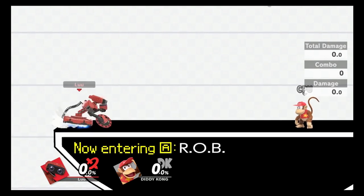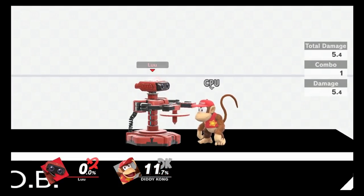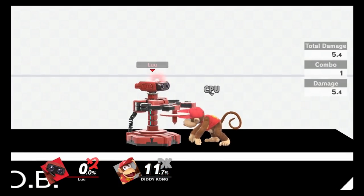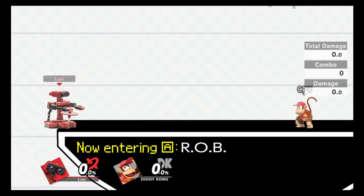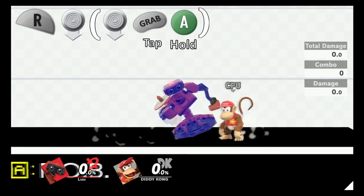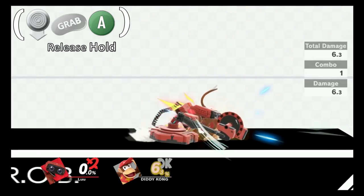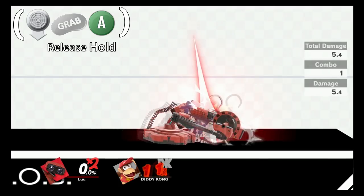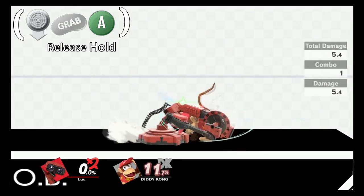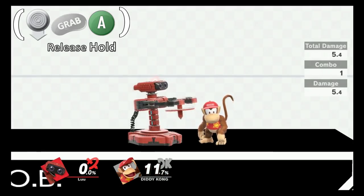The difficulty increases significantly as you try to do two buffered down tilts in a row, as holding the A button will not work here. As soon as you see the first down tilt come out, you must tap and release grab whilst tapping A again very quickly, as down tilt is quite a fast move. If you are too slow, your character will toss the item.